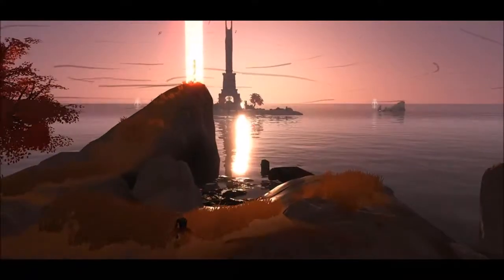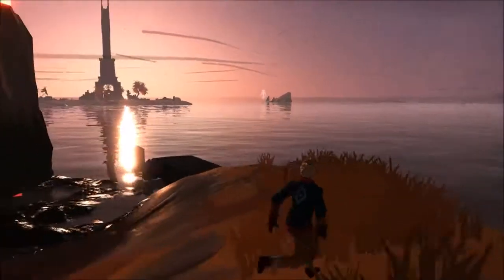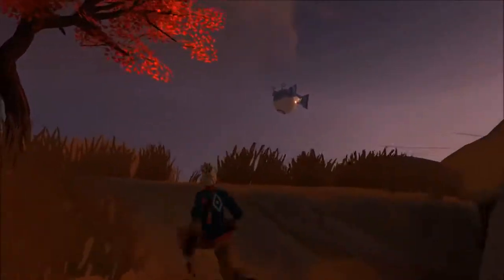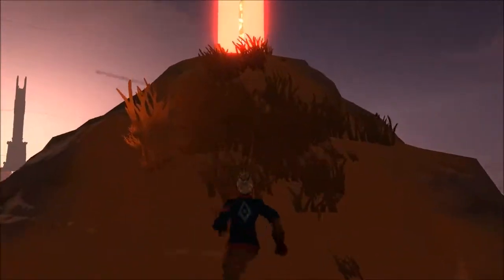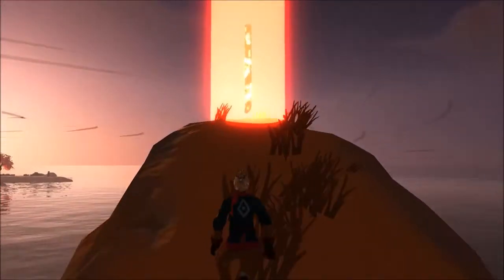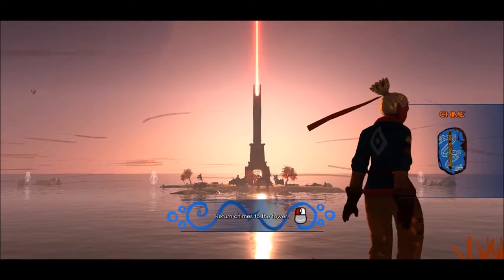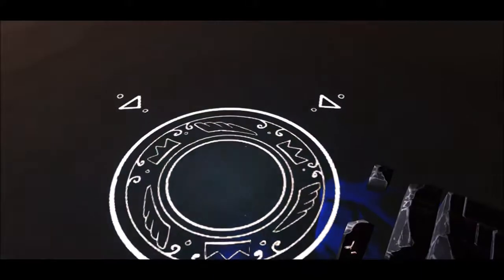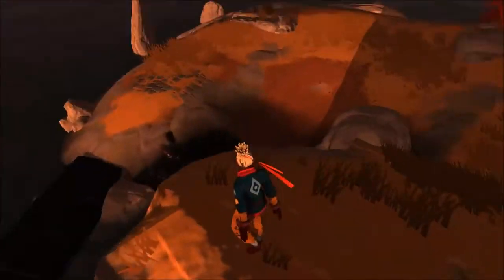And here we are. Those lines in the air — that's the wind. That up ahead is the tower. Here we've got some flying fish. And this is one of the chimes. Our task is to return the chimes to the tower. For that purpose we've got a place where we can build a boat at the dock.